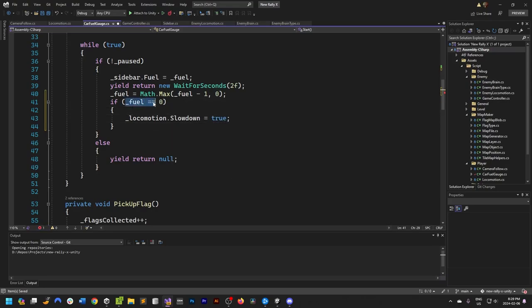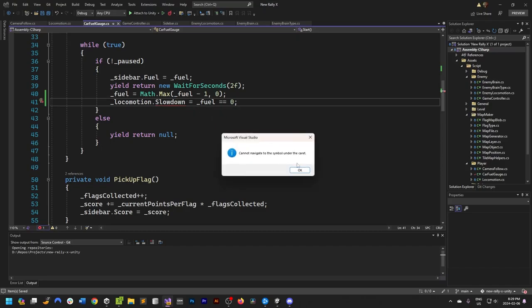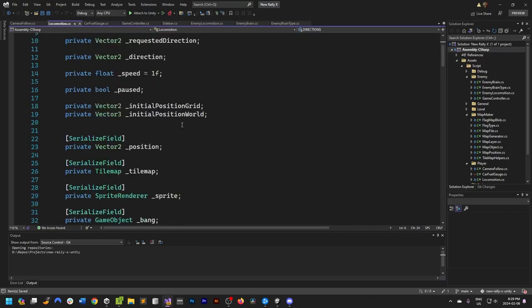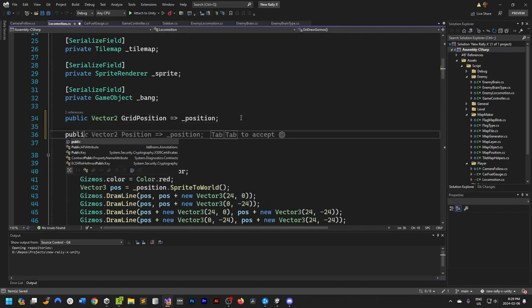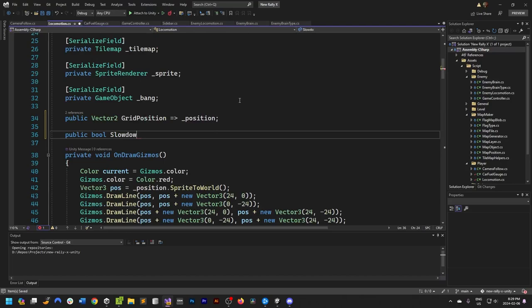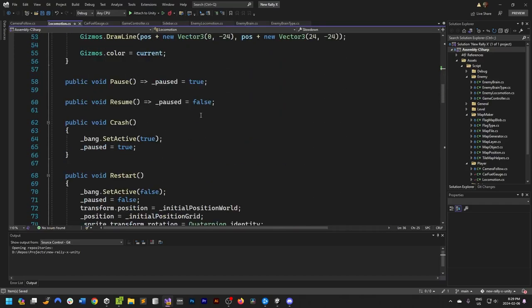We obviously don't have a slowdown variable yet, so if we go to our locomotion script I'm going to add a public slowdown there. If you crash — set active is true, pause equals true — then we want to reset slowdown to false.